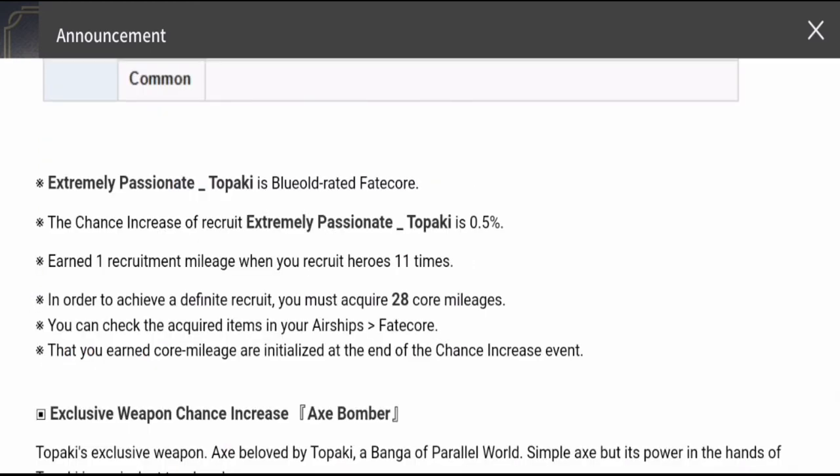Topaki has a 0.5% chance to summon. You earn one recruited mileage when you recruit heroes 11 times, and he can be pity-pulled for 28 core mileages — that's actually a lot. It's equivalent to pulling for a gold Fatecore.